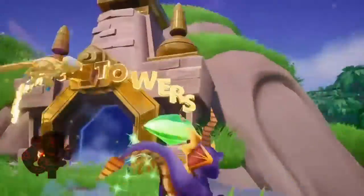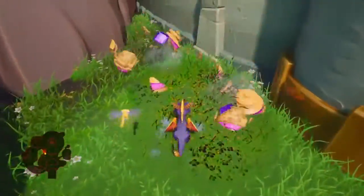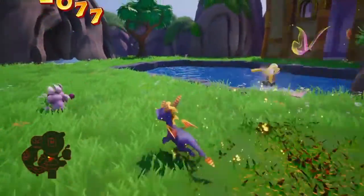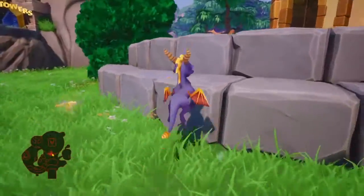Enchanted Towers — it's actually my favorite level in this game. It's really fun, and it's mostly because it has a humongous skate park section in it. Evil bunnies! Die bunnies! Don't trust the bunny.